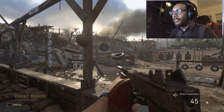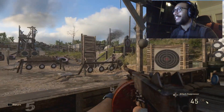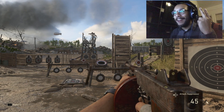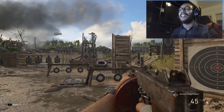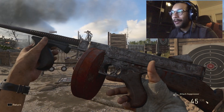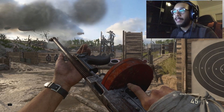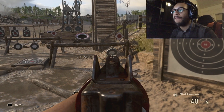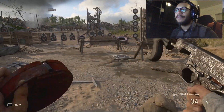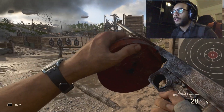All right guys, there you have it — there was the gameplay with the epic M1928 Wilco variant. Very fun weapon to use. We completed the three daily orders: 10 kills without dying, 15 kills with a submachine gun, and 10 kills with a silenced submachine gun using the Airborne division. Very fun weapon — it's very underrated in my opinion. It was a slapper in the beta; maybe they nerfed it a little, but I always have fun using it. You've just got to handle that recoil because of the fast fire rate, but for the most part it's very easy to control, especially in close quarters.